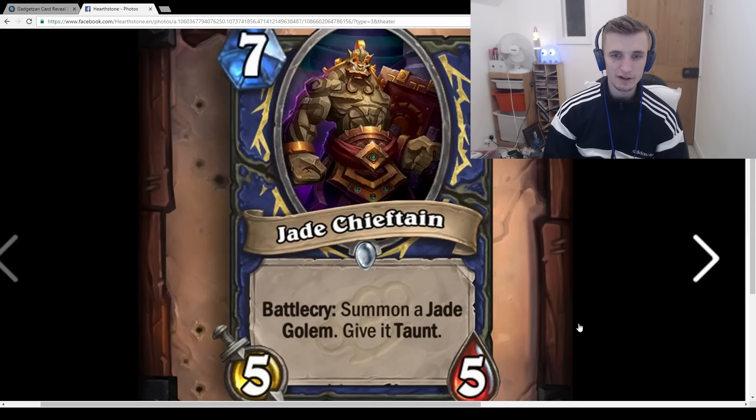Jade Chieftain: 7-mana 5/5, Battlecry: Summon a Jade Golem and give it Taunt. It seems like Jade Golem Shaman isn't going to be as good as Jade Golem Druid or Rogue. This card is very slow. The limited amount of Jade Golems you can get makes it feel underwhelming. It would have to be a Control Shaman, but I feel like there are way better types of Control Shaman. N'Zoth Shaman is going to be way better, especially with the new Shaman Legendary.